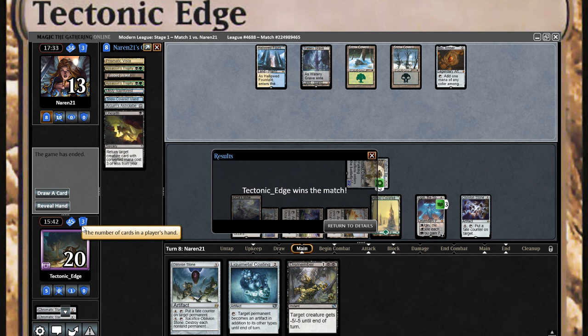He has an interesting build — taking advantage of trying to recur Planeswalkers and Legendaries from the graveyard, somewhat effective especially with Emery being able to put them in there. But he just didn't have the strength. The Assassin's Trophy is the answer to Tron too — granted, he got rid of one of my threats, but he had to use it on a threat and not Tron, so an earlier play would have been good. I had to get lucky and draw the Tron land. Oko can definitely shut down my Expedition Maps, which is never fun. Thank you for watching, and I hope everyone has a happy 2020. This is Tectonic Edge, signing out.